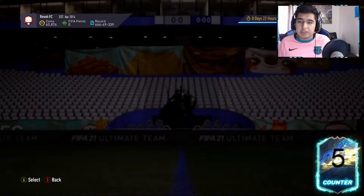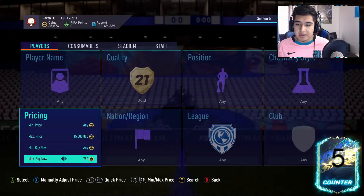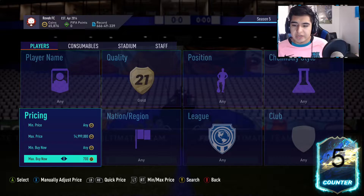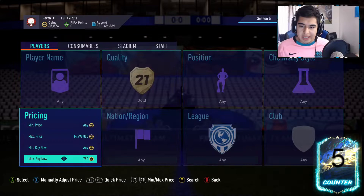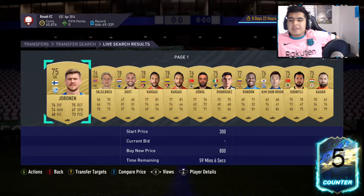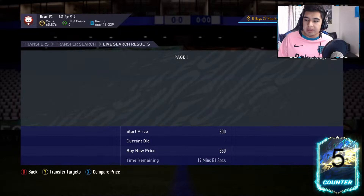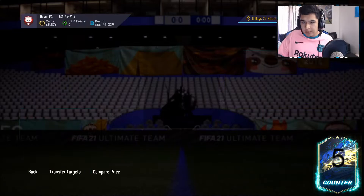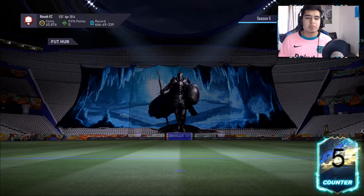Go to the transfer market, set the max buy to 15 million, and check the cheapest gold on the market. As you can see, the cheapest gold is around 750 coins insta-sell. At 800 coins there are still some available. Anything past the 59th minute isn't ideal — at 850 it drops to around the 19th minute. So listing at 850 is a pretty good price for gold cards right now.